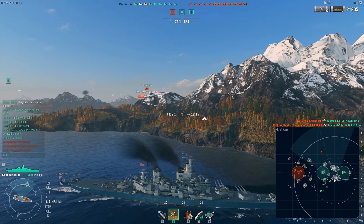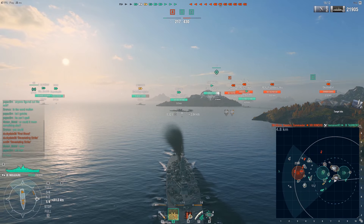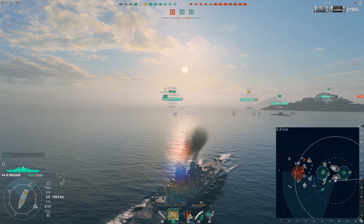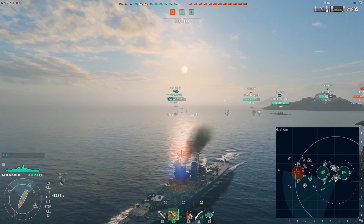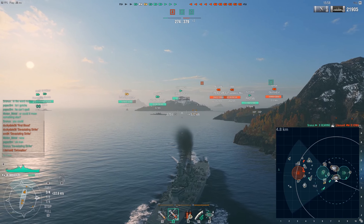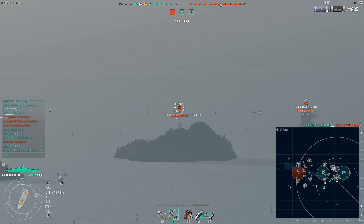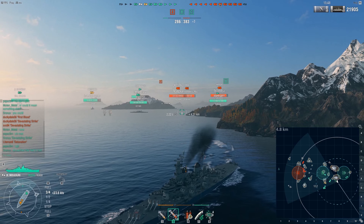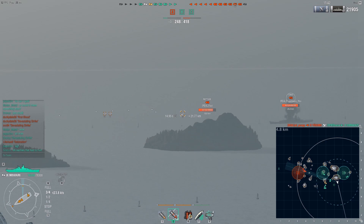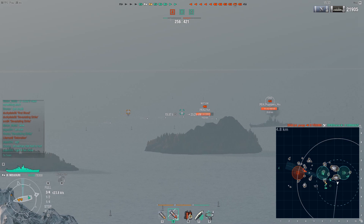Unfortunately, his team loses three ships in quick succession — the North Carolina, the Atashkent, and one other. Two of his destroyers and his battleship have all been obliterated. All of a sudden the enemy team has a 222 to 433 lead, not looking good even though they do have two of the three caps. The enemy team is also pushing into Alpha, and the Gearing manages to detonate the enemy Iowa — a pretty ridiculous blitzkrieg of action. Then the friendly Shimakaze at Alpha, after detonating the Iowa, gets killed by the Yagumo. He's already lost one third of his team.